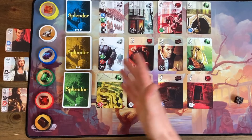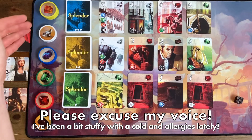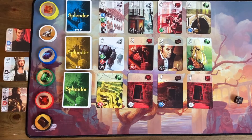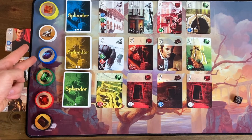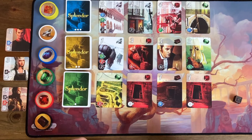All right, here we are all set up for our solo playthrough. Setup is very straightforward. I've got three of each colored gem instead of four, and I've got all five gold tokens. I've got three nobles over here, and my turns are exactly the same as in the regular game with one small exception: I'm never allowed to take two of the same colored gem. But other than that, my turns are exactly the same.